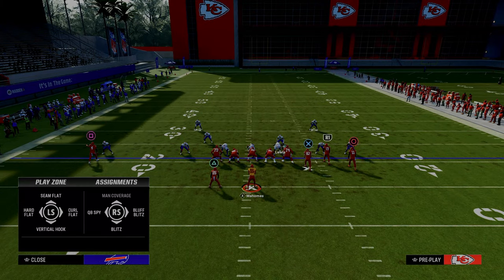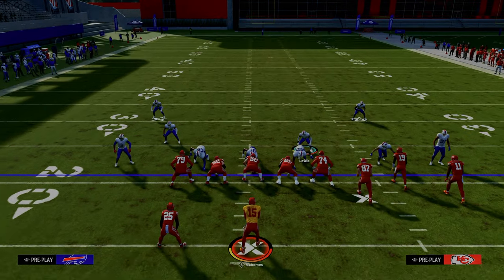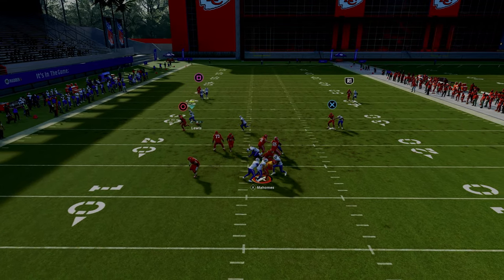So you can get really aggressive with your coverage. For example, if you want to do a scissor adjustment over here on the left side, now you basically have everybody manned up, and if they block a running back you're still going to have really good coverage, and you have a really nice chance for this to be able to come in, as you can see.